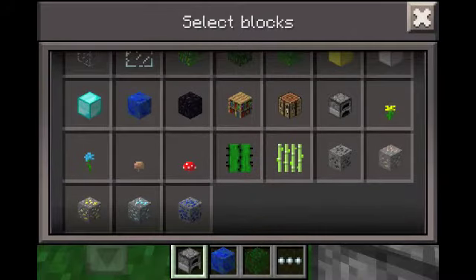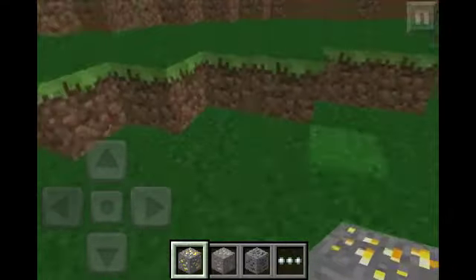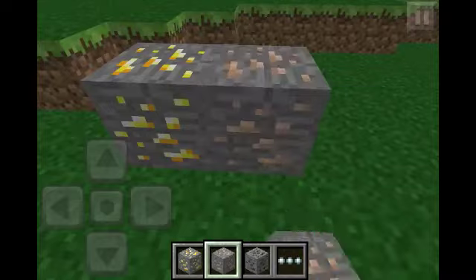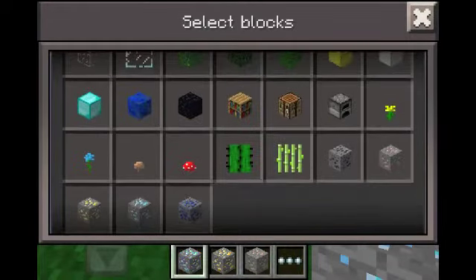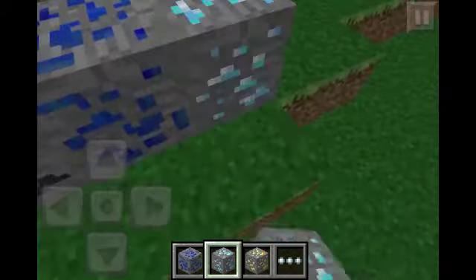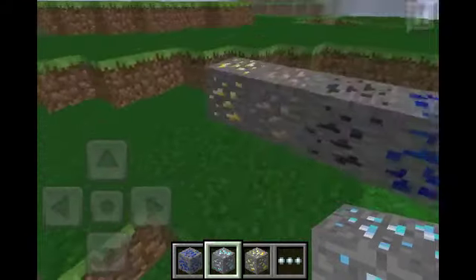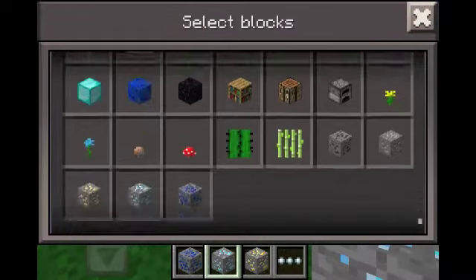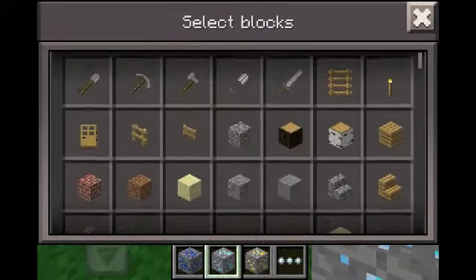Now you actually have the different ores: you have gold, iron, coal, lapis lazuli, and diamond. There's no redstone yet. I'm pretty sure that's all they added in creative mode.